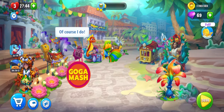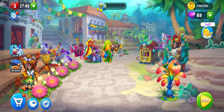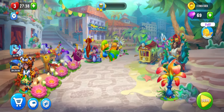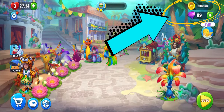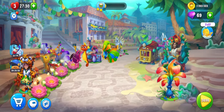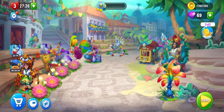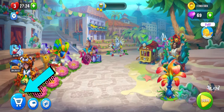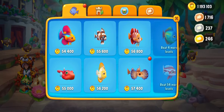Hi guys, it's Gogamash and today I will decorate my aquarium — really, really well, I hope. Because I'm a millionaire! Look at my coins: I've got one million and one hundred ninety-three thousand coins. So let's see what I can buy today — I will be buying the most expensive things I can find.